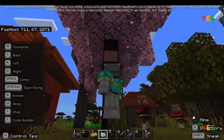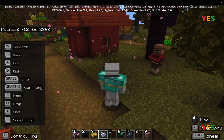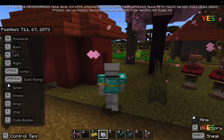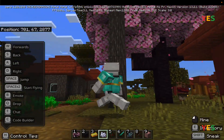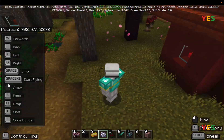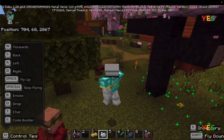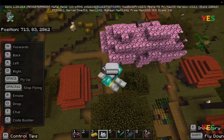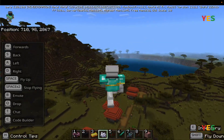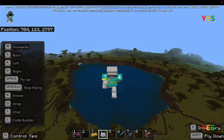Look at the cherry grove now — cherry leaves fall like petals. I wonder if they'll make flowers on the ground like I thought. Wait — I think those falling cherry petals do actually create flowers below, similar to what I said about the cherry grove earlier.